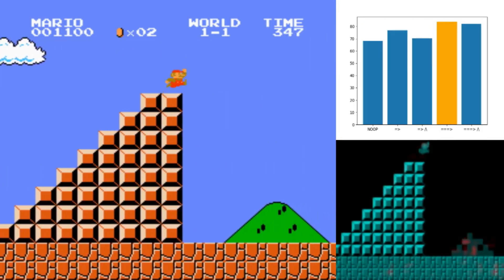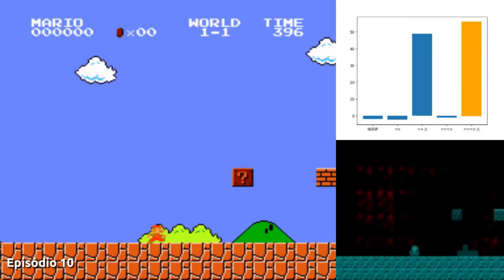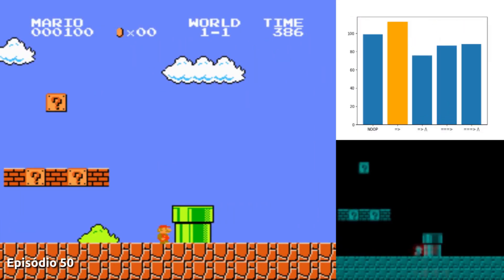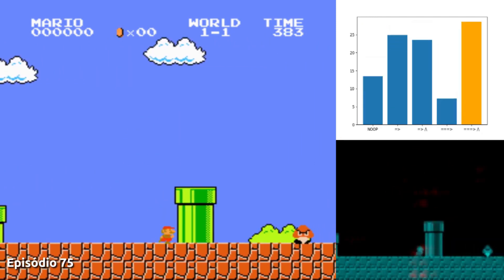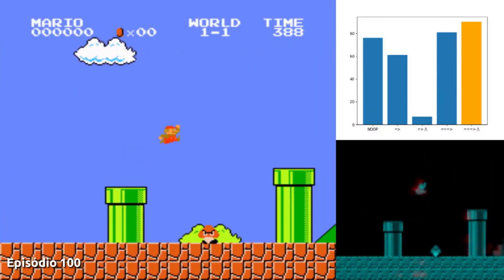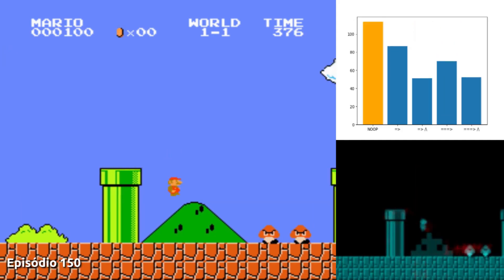Now let's look at an agent being trained from the beginning, starting at level 1 of the game. At first, you can see that the agent has no idea where it is or what's going on. The neural network makes totally wrong predictions. Remember how I said that the agent always chooses the action that promises the greatest reward? Well, it's not exactly like that. Sometimes it ignores all predictions and simply chooses a random action. It does this so that it can explore the environment and gather new experiences. The idea is that, through trial and error, the agent adjusts its parameters so that the neural network makes better predictions, thus guaranteeing more rewards.